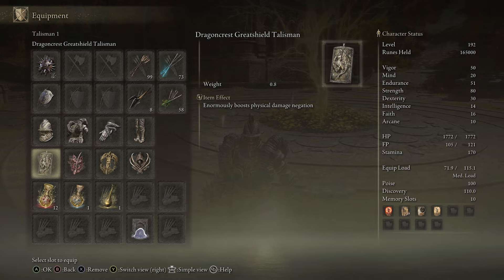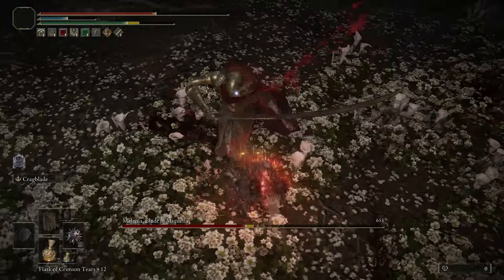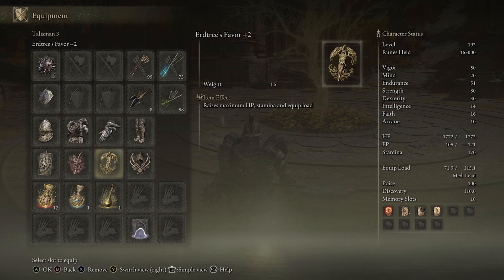For talismans, the Dragon Crest Shield Talisman is fantastic to further negate physical damage — you can tank hits with this build because of your high health pool and high poise. The Winged Sword Insignia or Rotten Winged Sword Insignia is great here to raise attack power from successive attacks during combos. The Erdtree's Favor is solid to increase your overall HP, stamina, and equip load — the plus two version is better — helping you stay in medium load while equipping heavier armor like Bull Goat.